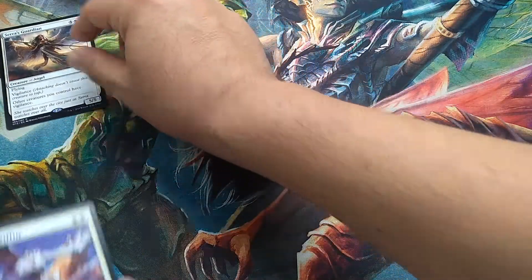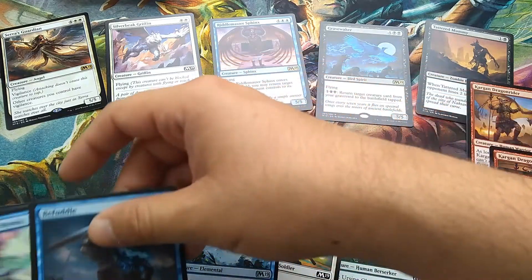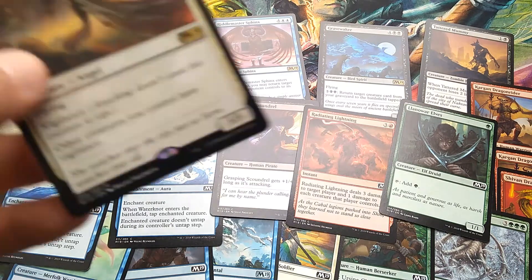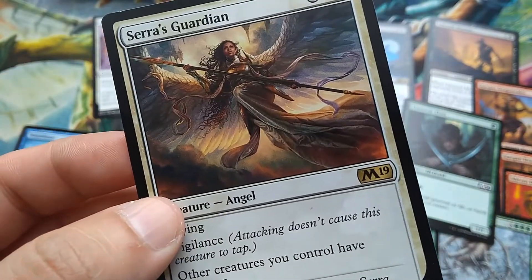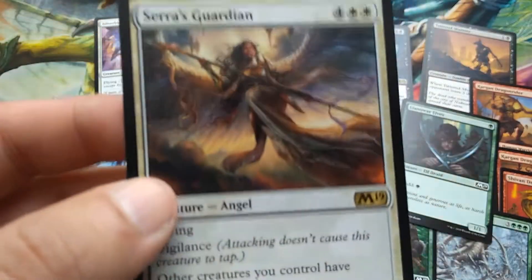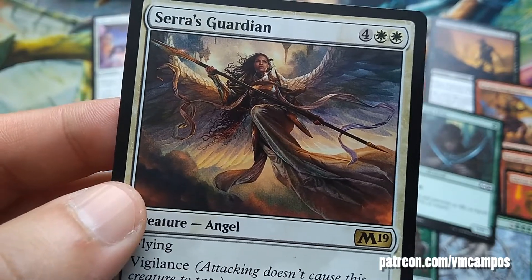So there you go — some of these exclusive cards you can only get in these Welcome Decks. Some are good, some are alright, but overall they're cool. If you're a new player, you can get these decks for free at your local game store. After playing a few games with these basic cards, you'd upgrade to a Planeswalker deck, then eventually build your own decks. We all gotta start somewhere, and these Welcome Decks are a great way to play. This has been VMCampos — if you liked this video, don't forget to subscribe for more Magic content. See you next time.